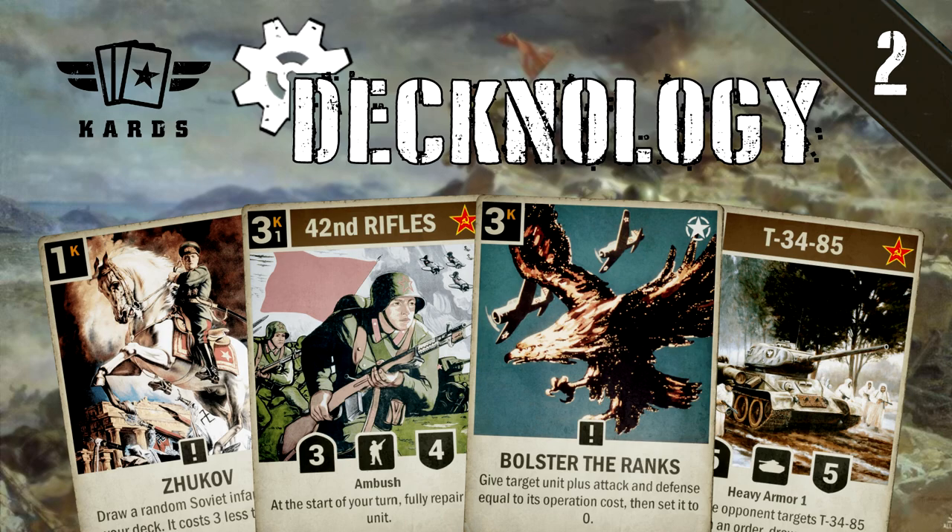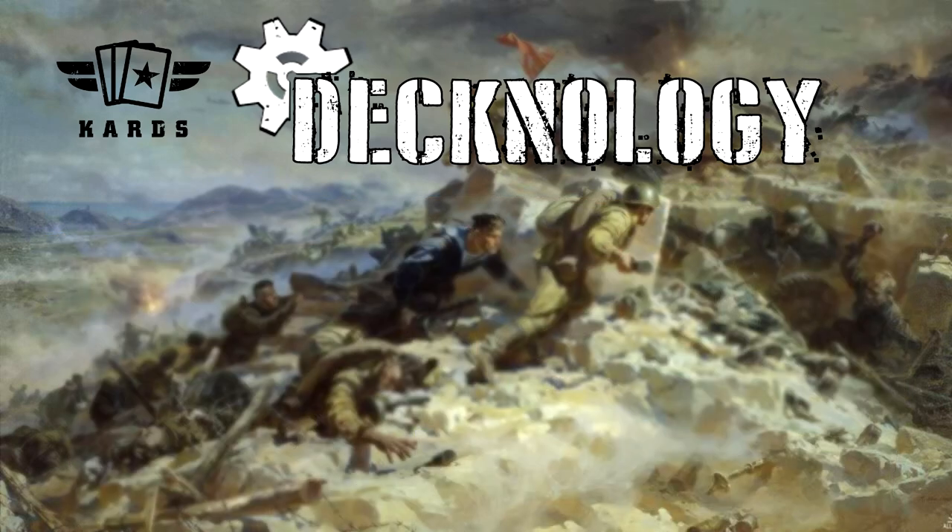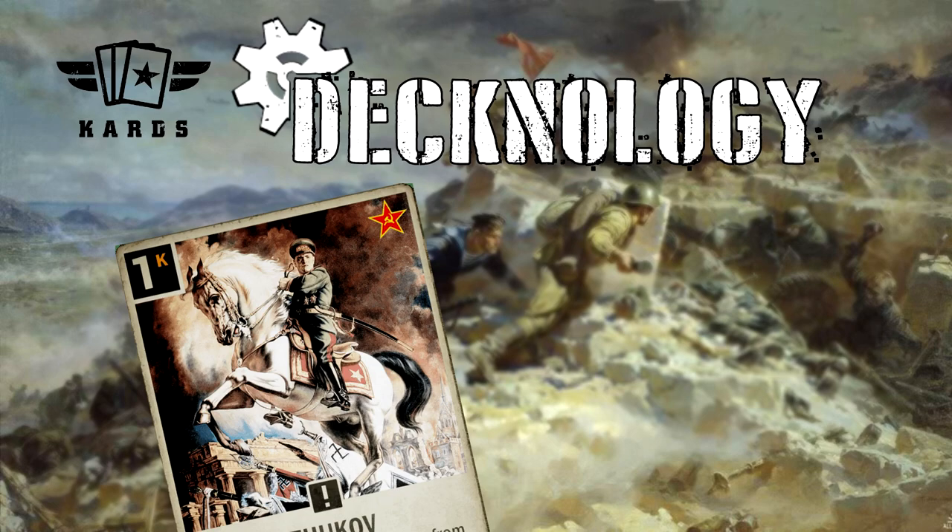Please note this may not be historically accurate to Zhukov's actual push to Berlin. The first combo I have for you uses the card based on the man himself, Zhukov. This card reads: draw a random Soviet infantry from your deck, it costs 3 less this turn.